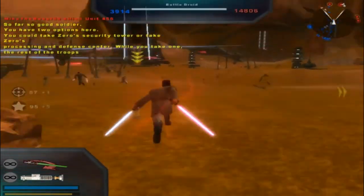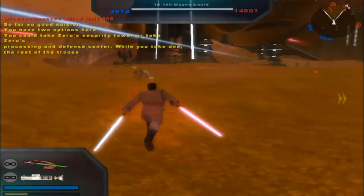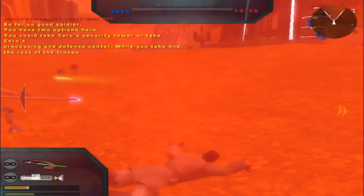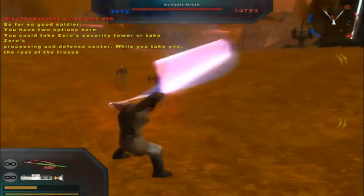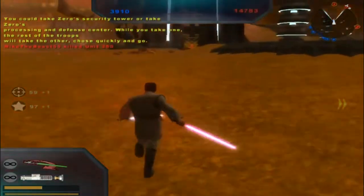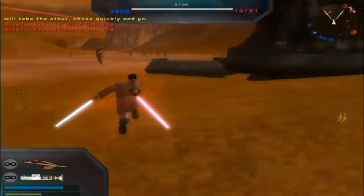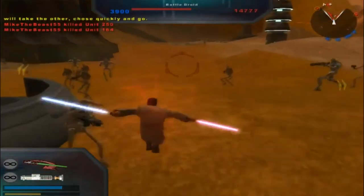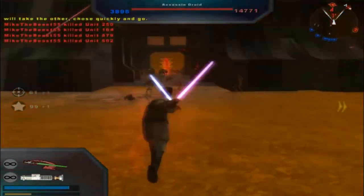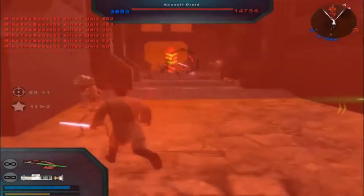So far, so good, soldier. You have two options here. You can either take Zero's security tower or take Zero's processing defense tower. While you take one, the rest of the troops will take the other. Choose quickly and go. Well, I just chose quickly — ain't nobody got time for grammatical errors.